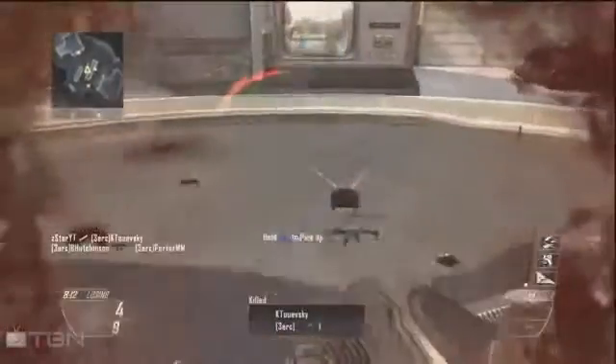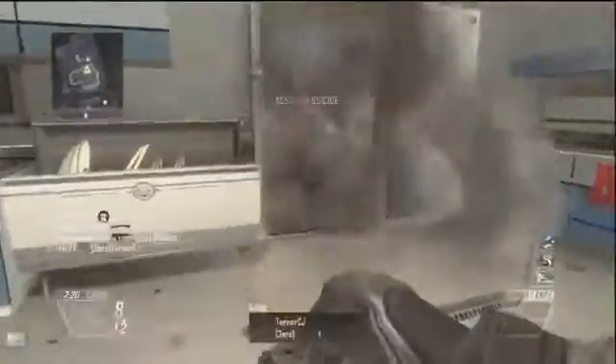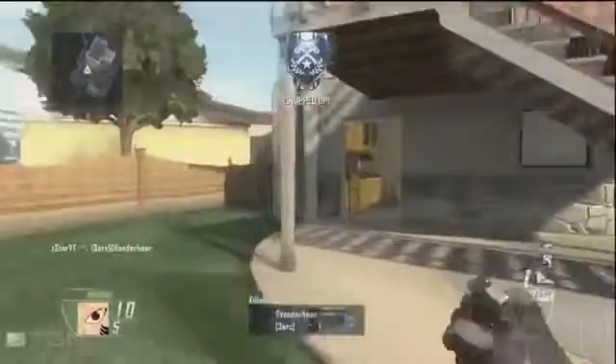Last but not least, we have the Claymore. You simply place this into the ground and wait for an unsuspecting enemy to walk past and get blown up. It only blows up in one direction, so it's great for putting in doorways and high traffic areas.